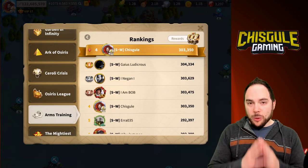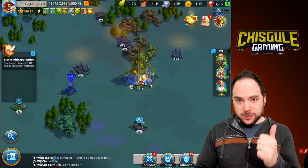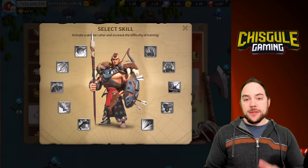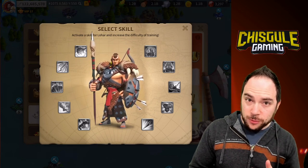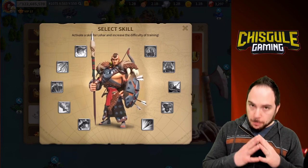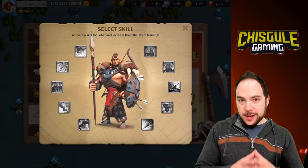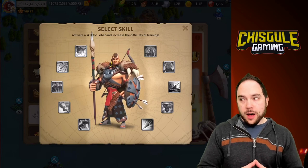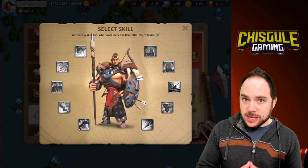Let's get right into what we're going to talk about today. First and foremost, we're going to talk about the order of skills that you select for Arms Master Lohar — this makes a huge difference. Next, we'll talk about the pairings you use for this fight. P.S. if you're not using cavalry, you're probably doing it wrong. And last but not least, we're going to talk about the buffs and hacks to get ahead, including recommendations for folks not yet at their T5 troops.